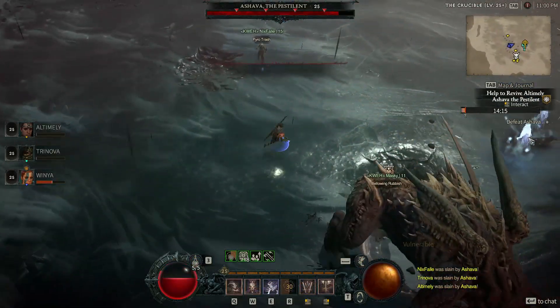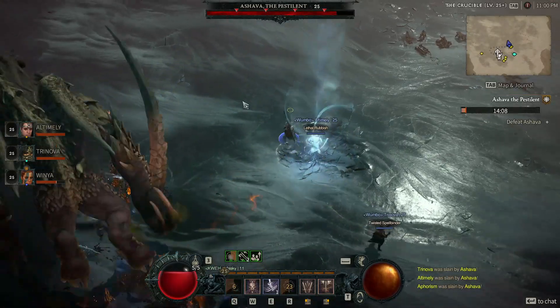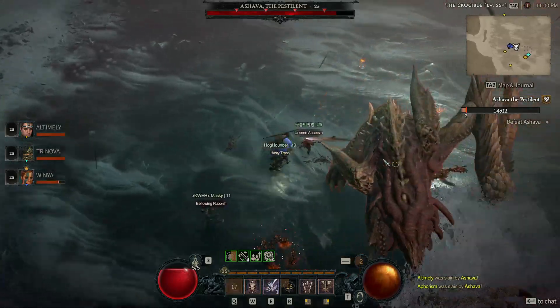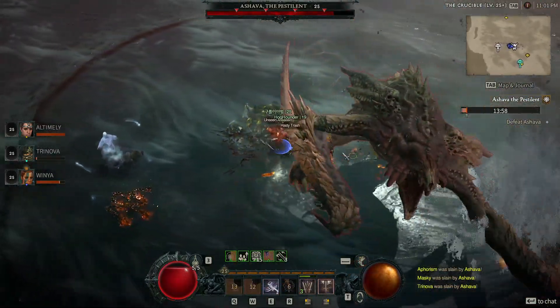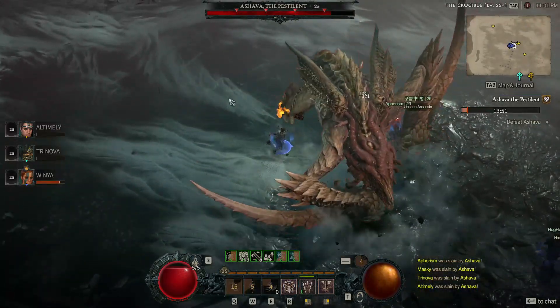I had two buddies on Sorcerers with me as well and they were super helpful in dealing damage, but they did get smacked quite hard quite a few times because Ashava can literally one-shot squishies. I'm pretty sure any world boss is going to be able to do that, but barbarians just have it easier being beefy, being barbarians, being belligerent in the best ways.